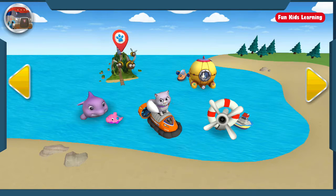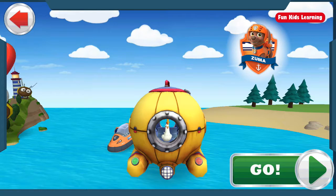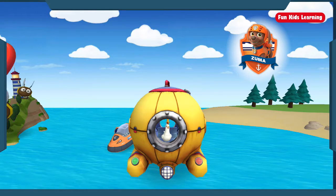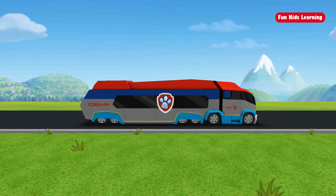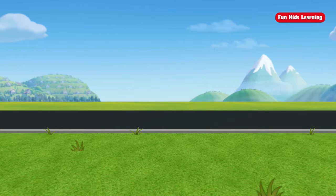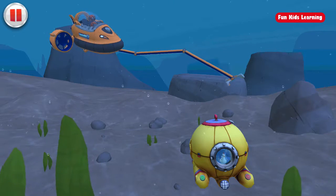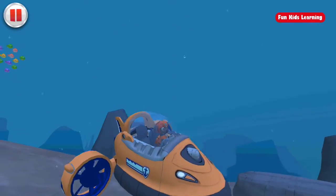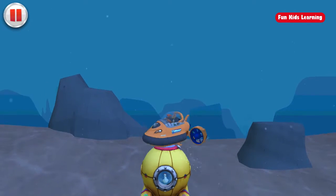This mission needs the Paw Patrol on the double! This chickaletta is playing in Captain Turbett's diving bell, and it's sunk to the bottom of the bay! We have to rescue her. We need Zuma's sub for this deep water rescue. Okay, let's dive in! Drag Zuma's rescue arm to the diving bell to grab it. We got it! Way to go! Tilt left and right to steer the sub. Watch out for schools of fish and passing whales — we don't want to bump into them.